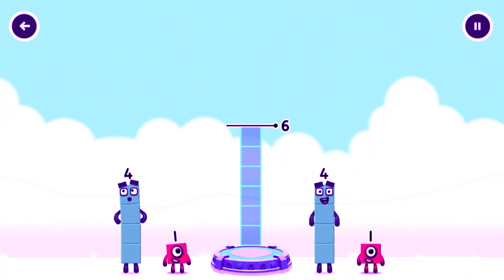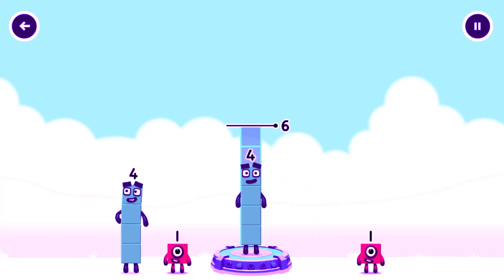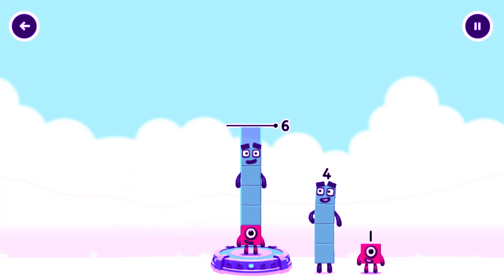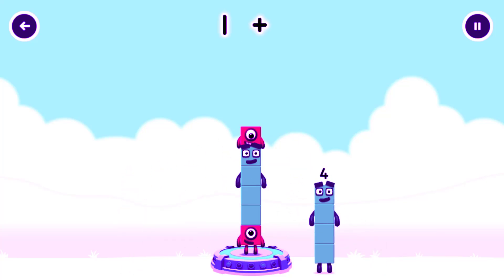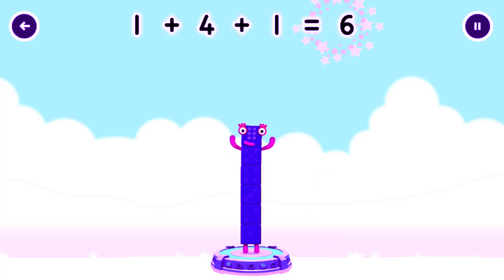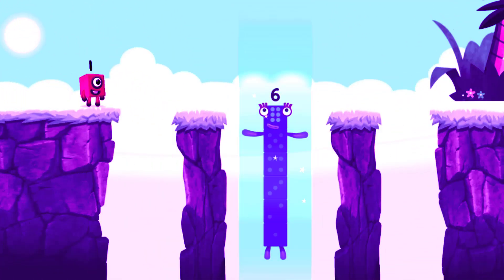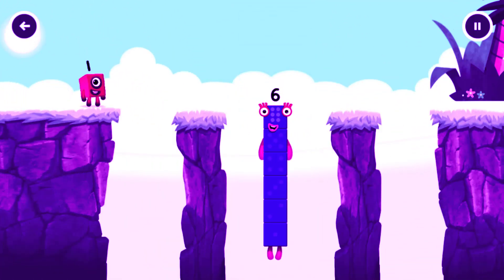Add number blocks to make six. Four. Four. One. Four. One. Correct. One plus four plus one equals six. I am six in the mix.